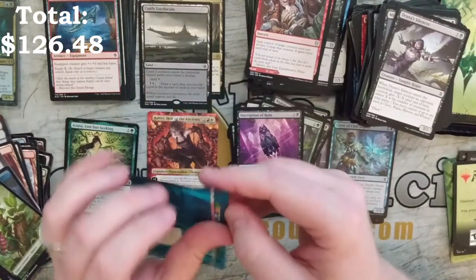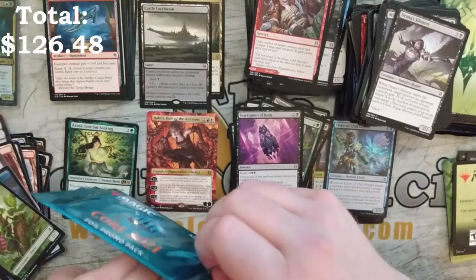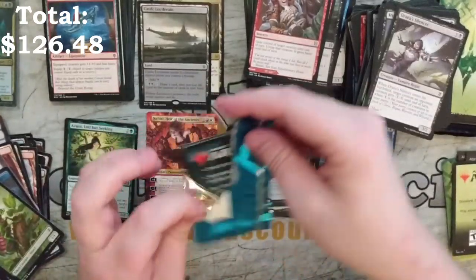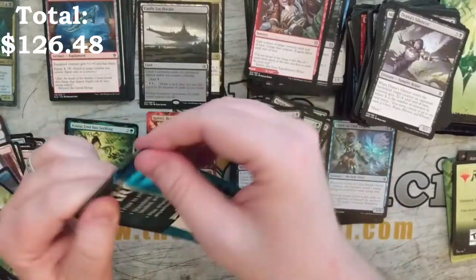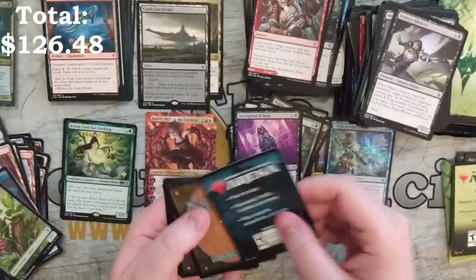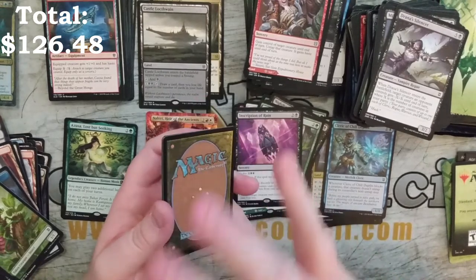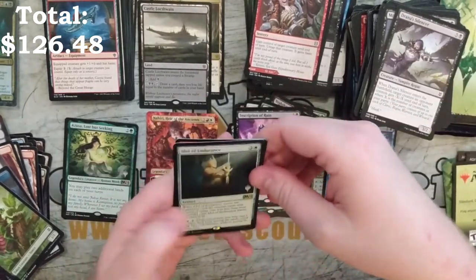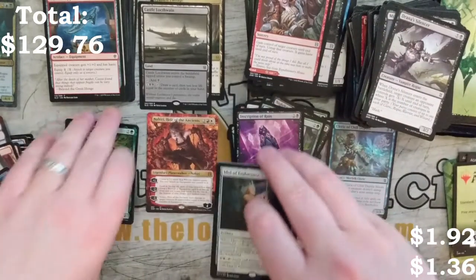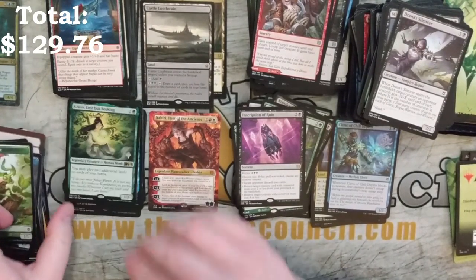Now we've got the foil pack. Man, Theros was rough. I had such a fun time drafting Throne of Eldraine and playing it. War of the Spark was fun to draft and play limited in. It was fun to play limited in Core 2020, then Throne, then Theros. Idol of Endurance, Heartfire Immolator, and Nightpack Ambusher — not nearly as good, but man, that set was just bad to me.